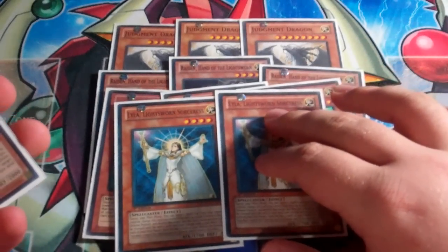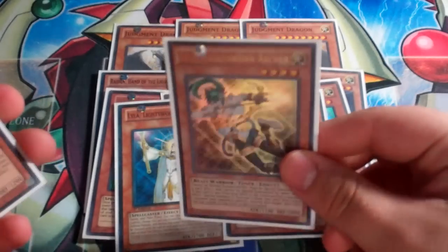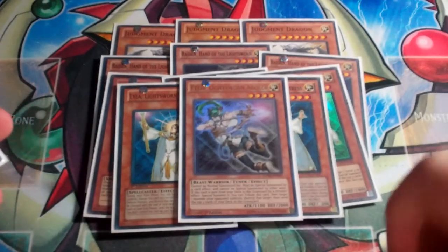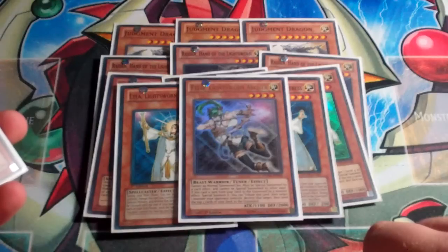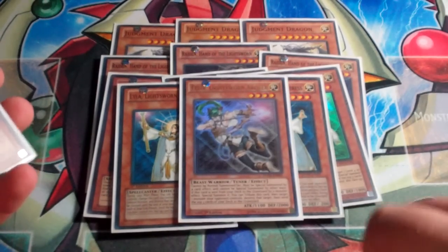And double Lyla, the MST of the deck. And since this is post-Duelist Alliance, I'm playing one Felice, the Lightsworn Archer. I really like Felice — it's a pretty decent Lightsworn monster, I will admit. It is annoying, however, that it can only be summoned by a card effect, so that is pretty hard to do sometimes, but I think it still works pretty well.